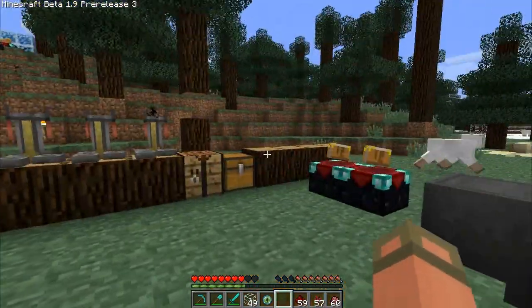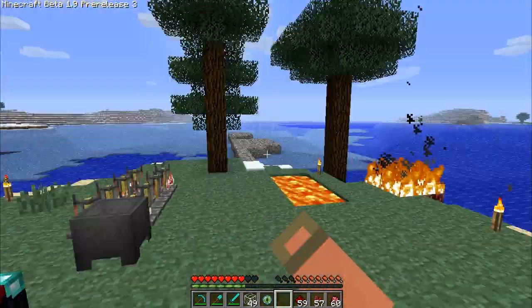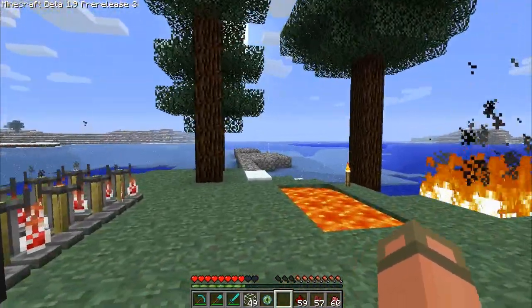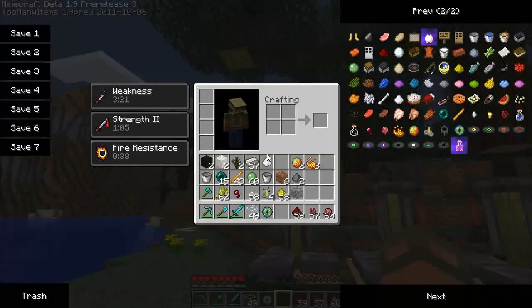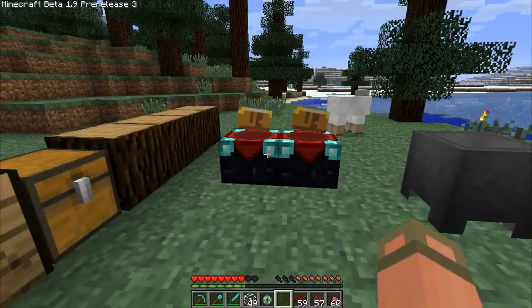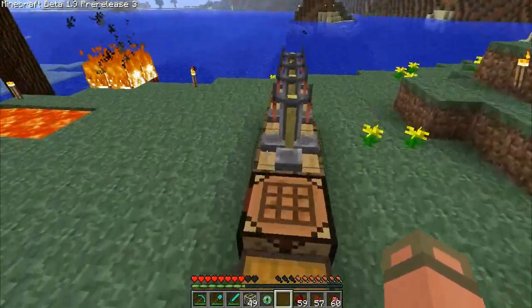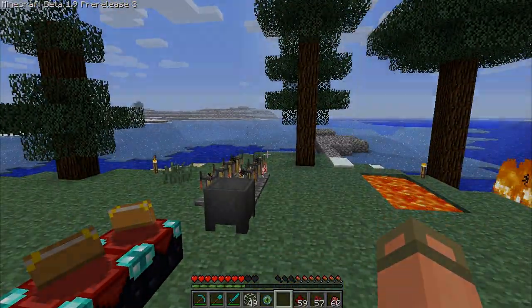Okay, I think that's actually going to cover our potion section. I'm going to go check out the stronghold over there and show you guys what those new tiles are — those blue ones. Hopefully I can find some ender goo too because I'd like to show you guys that. See you for the next one.